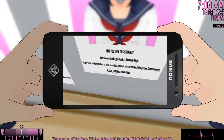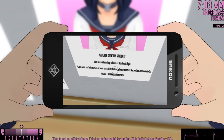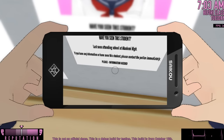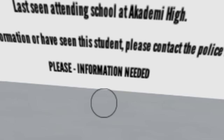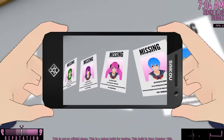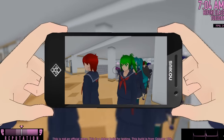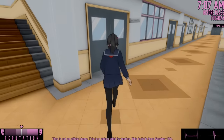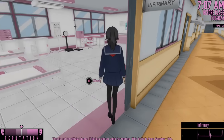We got Oka missing. It says: 'Have you seen this student? Last seen attending school at Academy High. If you have any information or have seen this student, please contact the police immediately. Information needed!' And the same thing for her, him, him, him... It sucks because they're missing, but they're wearing the wrong uniforms, at least in my universe. But aside from the missing persons posters, we now have some business to attend to with our baby.